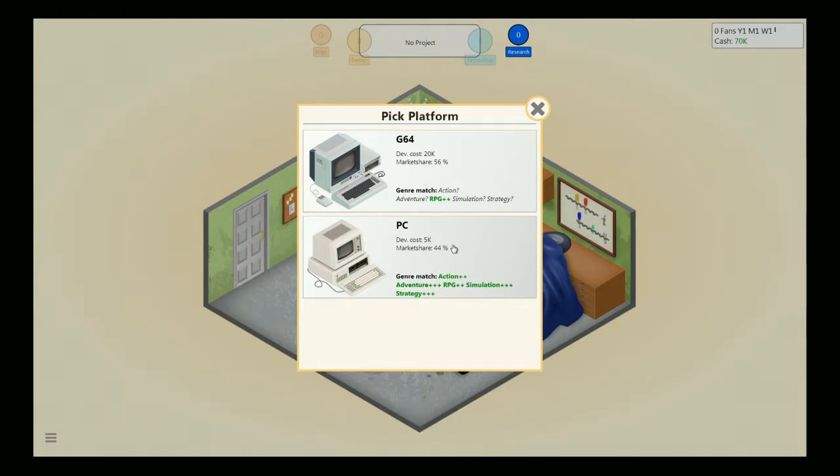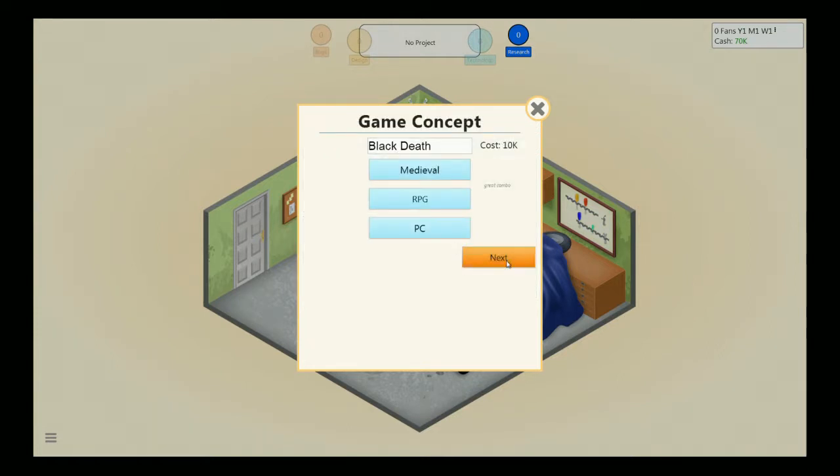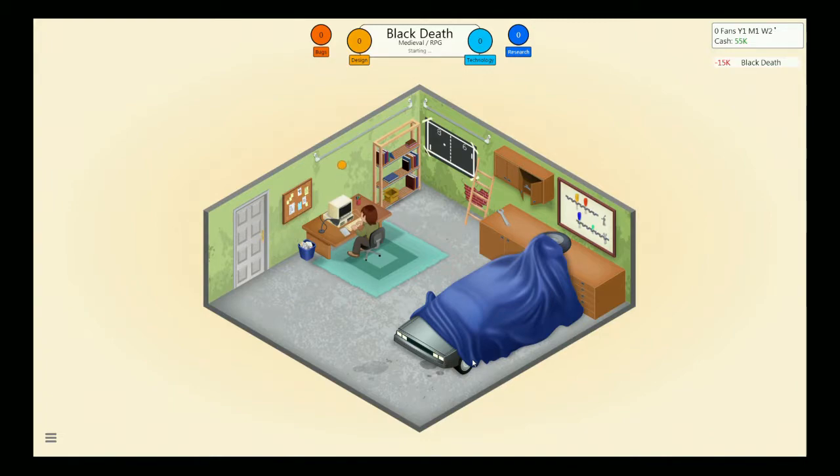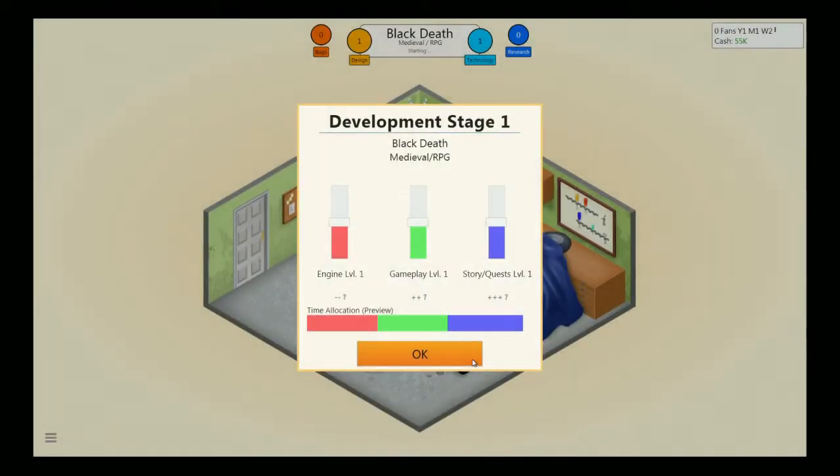We'll call it Black Death. Pick a platform - this starts you off in the 80s. We got the Commodore 64 and the PC. PCs will be around forever; Commodores are gone, so we're going to make it for the PC. It's going to cost 10k to develop, with a total of 70k in the upper right-hand corner. We'll do 2D graphics. It's an RPG, so story is important, gameplay is important, engine not so much. This is what the game tells you, so we're going with that.